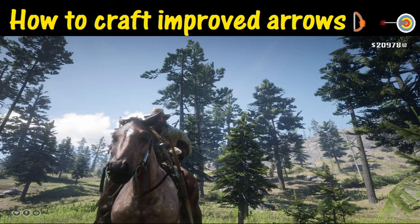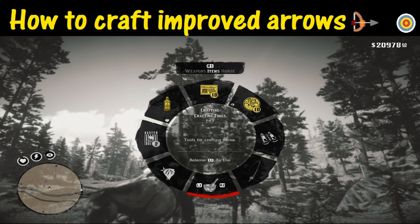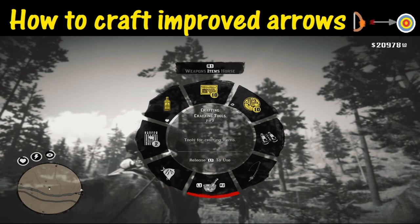Now that we have completed that portion, all we need to do is craft an improved arrow. Hold down L1 and push R1 until you find the section that says Items. On the very bottom you'll notice there is a bowl and there is a campfire — you can select either one.